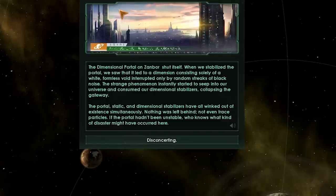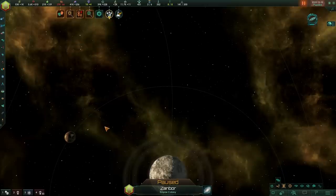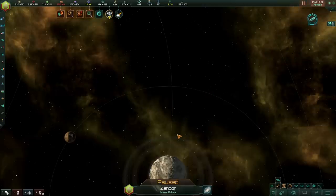Basically what this does is you get a stabilized portal, but there's something on the other side, perhaps. The portal site can still be studied, but it will not necessarily give you all that much data. Within a period of three years, you will be given the disruptions event chain. Basically you can take a look at the planet, see what is going on, and say we can go back to work or we should investigate this. It's probably a good idea to investigate. Within 200 days, you will start to get yet another event — the negative mass start.